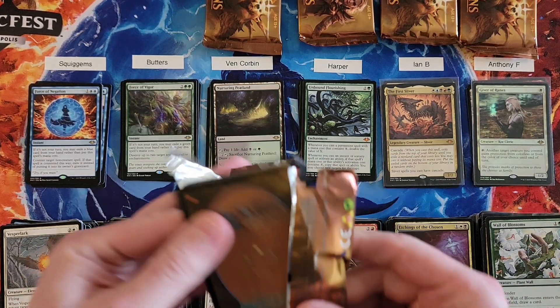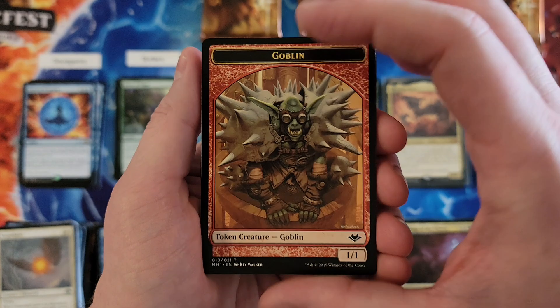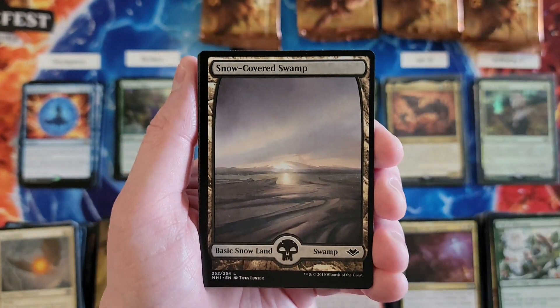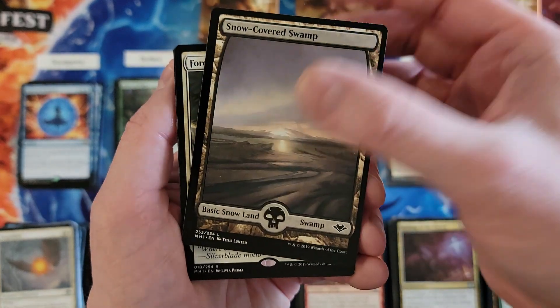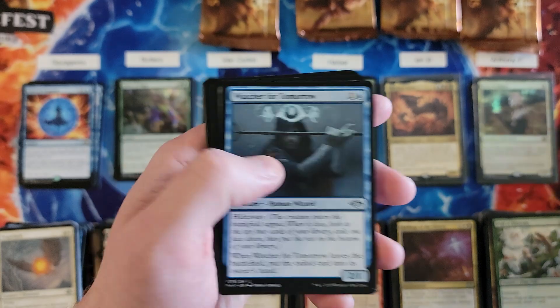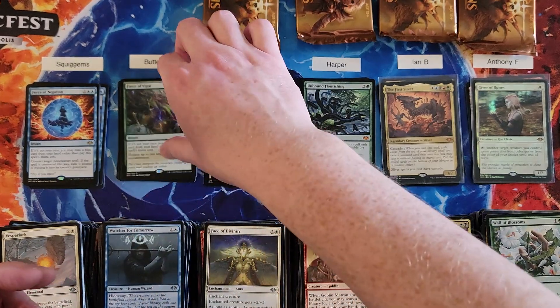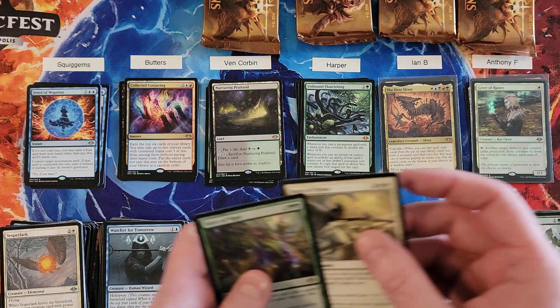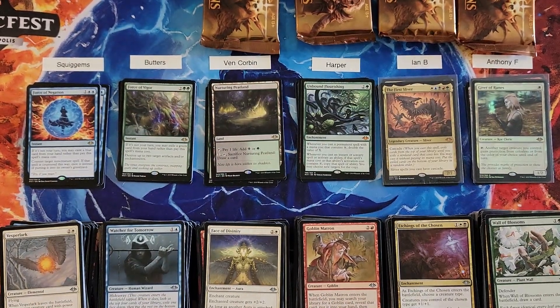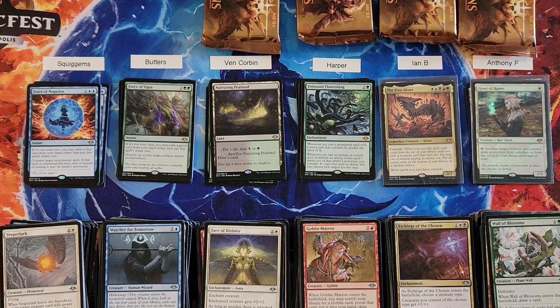Butters, you're playing for the high. Force of Virtue — okay, that is a four. So Butters, you're at an 18.